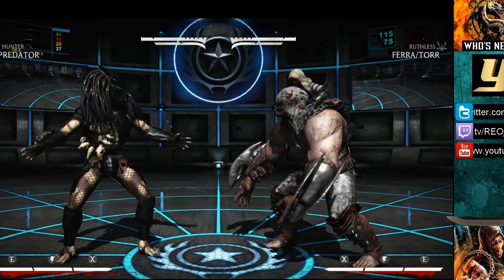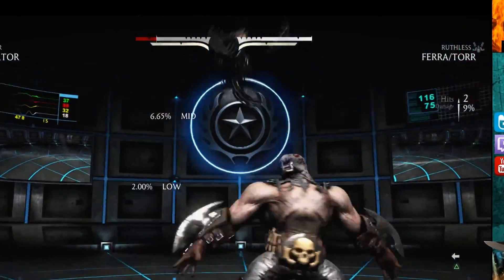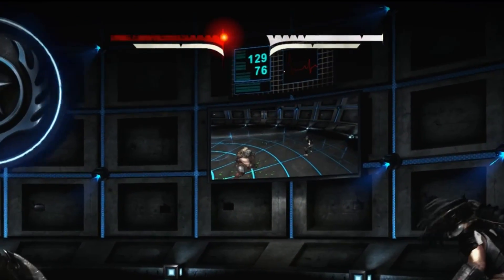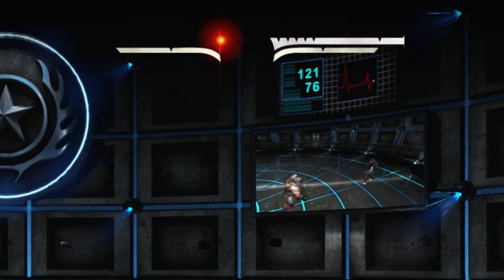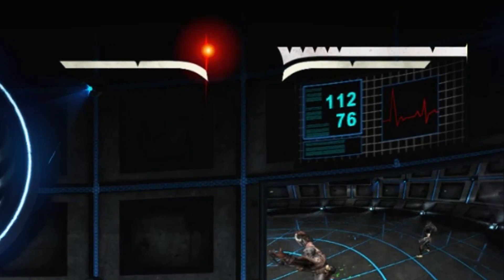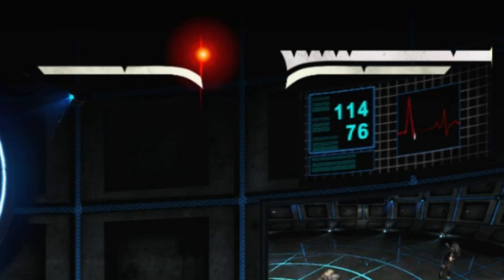The last nifty little feature the health bar has is what is known as danger mode. Danger mode is when your health drops to the lowest possible point before reaching 0% health. When your health bar is blinking red, it means that you cannot afford to take any damage, whether it be by block or hit.